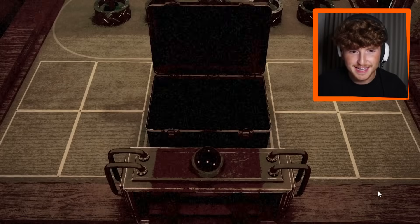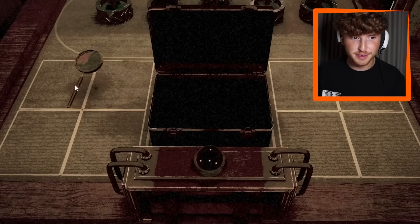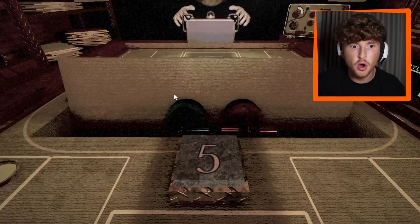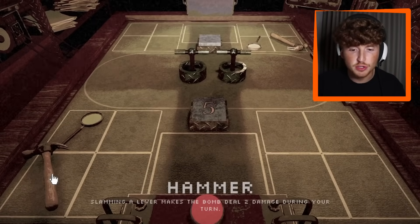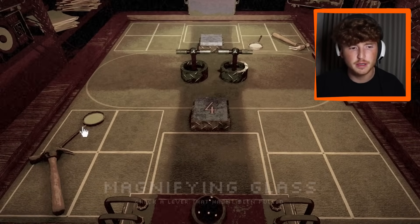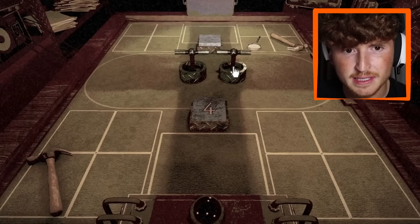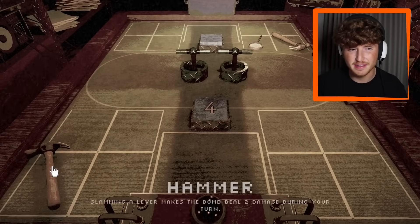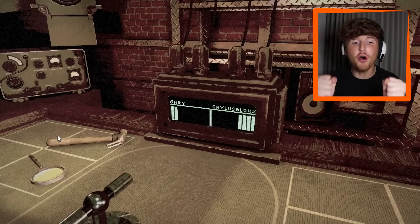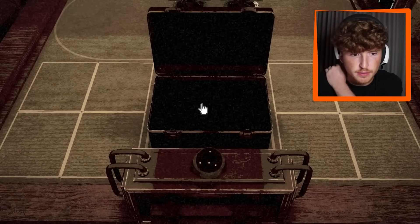Now let's make things more interesting - we'll receive items after each round, two items each. We got a magnifying glass - if you've seen my Buckshot Roulette video, magnifying glasses are OP. There's also a hammer - that's new. One live and one blank. Slamming a lever makes the bomb deal two damage during your turn. Let's magnifying glass this one. I think it's blank because the live should be red. Going full out - let's go! I was right, that's the blank!